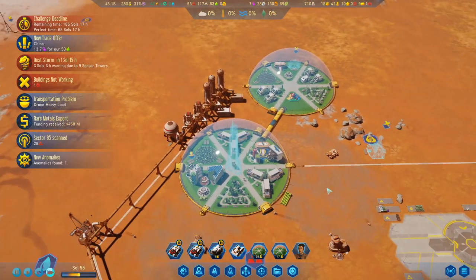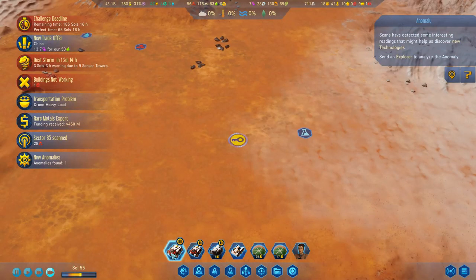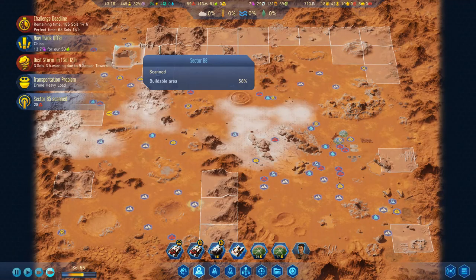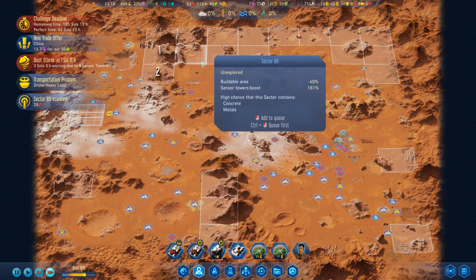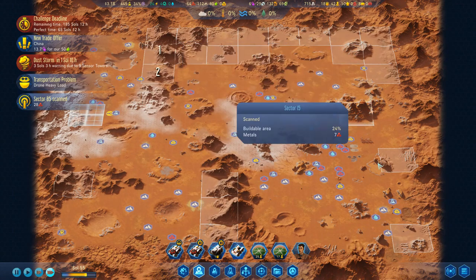I think we actually need a kids dome. We've got another new anomaly. Rover, you're not doing anything — scan that. Let's see how we're doing with this area — nothing super awesome spectacular other than the new anomalies. That's got zero buildable area. We've got a couple more to scan there. I need to put in more scanning towers.